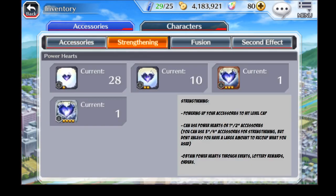Moving on from that, you have the strengthening portion. Strengthening is just making sure you get your accessories up to the level cap. Each tier of accessory has a level cap: one and two stars cap out at level 20, three stars are level 30, four stars are level 40, and five stars are level 50. You can use power hearts that you see on the screen, or you can use one, two, three, or four star accessories to power up your higher tier ones.